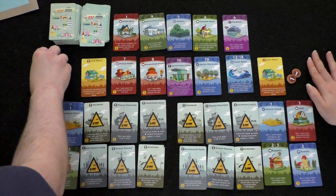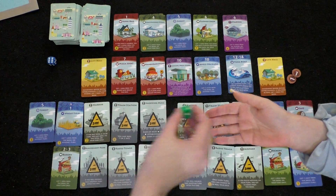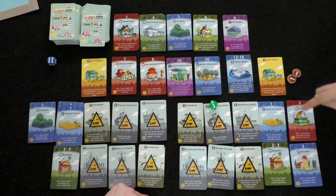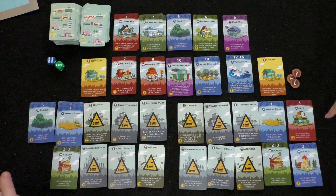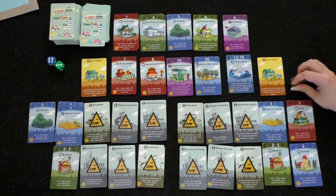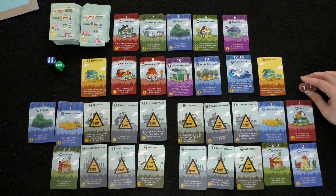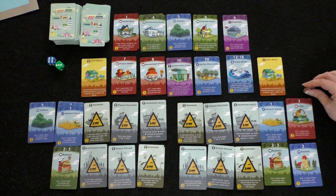Player one rolls a three: the bakery triggers, giving one coin on your turn only. The cafe also triggers — get one coin from the player who rolled the die. Player one explains: since it's her turn, she gains the bakery coin from the bank, but player two's cafe takes one coin from her. If a player doesn't have enough to pay another, they pay what they can and that's it — as stated in the rule book.